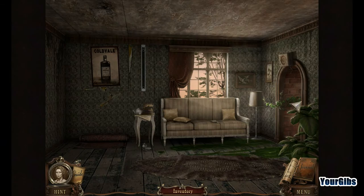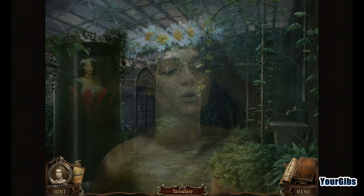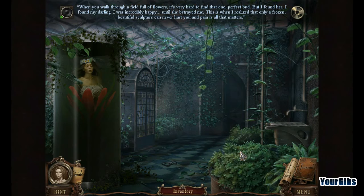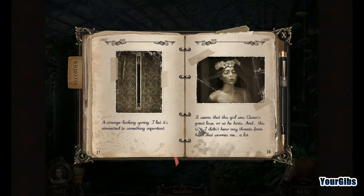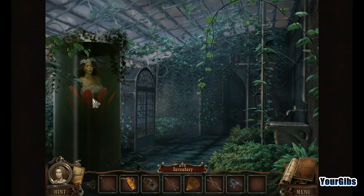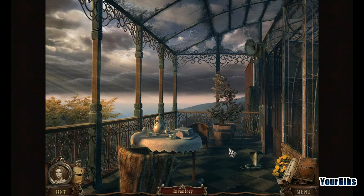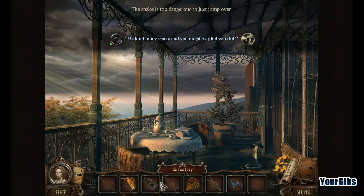Look at all these recordings - wow, it's really cool the way they do that. A recording plays: when you walk through a field full of flowers, it's very hard to find that one perfect bud. But I found her - I found my darling. I was incredibly happy until she betrayed me. This is when I realized that only a frozen beautiful sculpture can never hurt you. And pain is all that matters. It seems this girl was Oscar's great love, or so he hints. And this time I didn't hear any threats from him - that worries me a lot. She could come alive at any moment. Faucet handle is missing. Hey, it's a cobra - be kind to my snake and you might be glad you did.